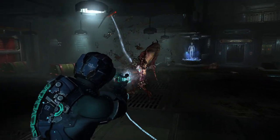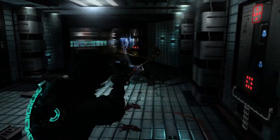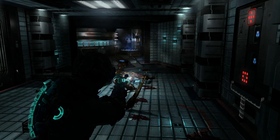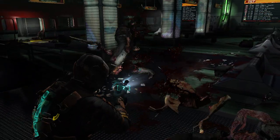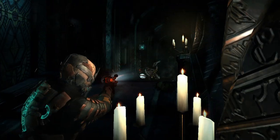When the Rivet Gun is fully upgraded, players with a quick trigger finger can fire rivets at a crazy rate. Expert players can fill enemies with rivets and then detonate them with the alternate fire, not only to injure the enemy they're stuck in, but other enemies that are nearby.